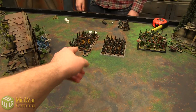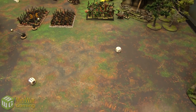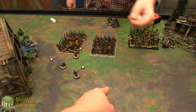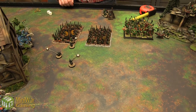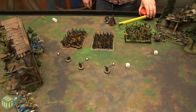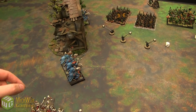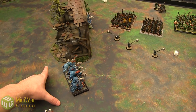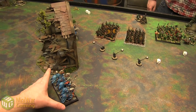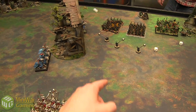Third fanatic is aimed so it doesn't run over its friends — going eight inches, ending up there. The Hex Wraiths complete their move ending up there. The second Hex Wraith squad holds back for now, ready to move later. I could charge into the fanatics and kill them off since they're ethereal and immune to non-magical attacks, but that's not fun.